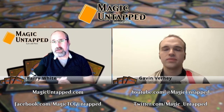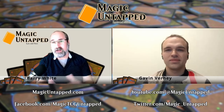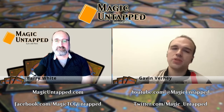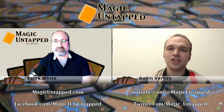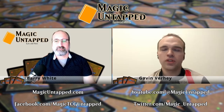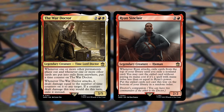Do you have a favorite combination, at least for the card game? The one I've been playing the most recently — the deck I'm actually working on building in paper so I can hopefully bring it to Command Fest Portland — is the War Doctor and Ryan Sinclair, which is not a canonical combination; they never met in the show. One of the great things about this is you can tell your own stories. The War Doctor cares about you exiling cards, and Ryan Sinclair exiles cards for you, so it's a great combination.